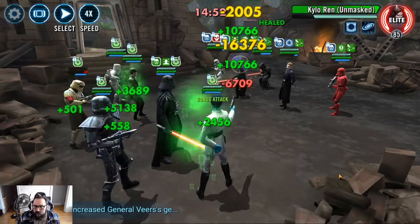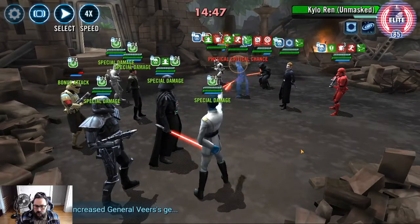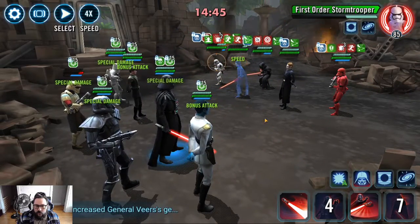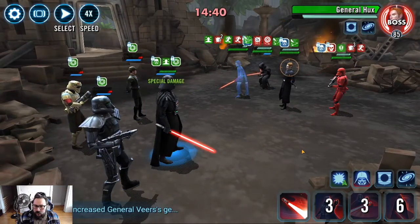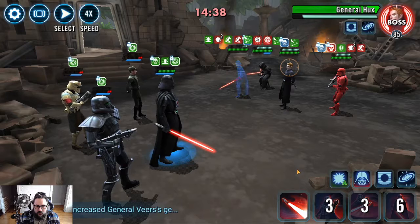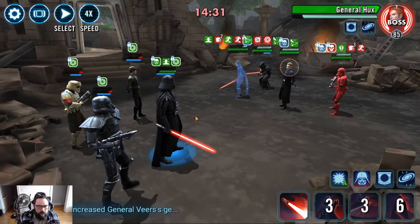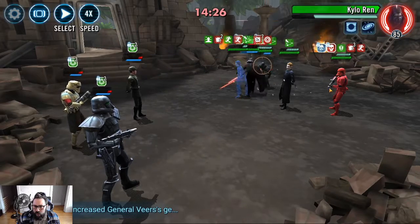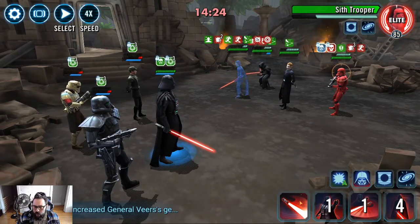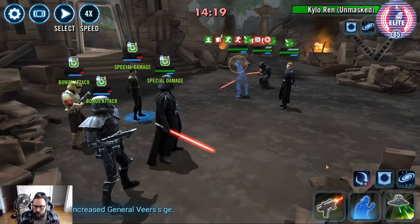I'm going to go Merciless here. AoE. Let's get this guy — big hit. Okay, good. We need to take the Red Trooper out first. We'll keep playing with this, but we need to take the Red Trooper out first. Okay, we got him out.